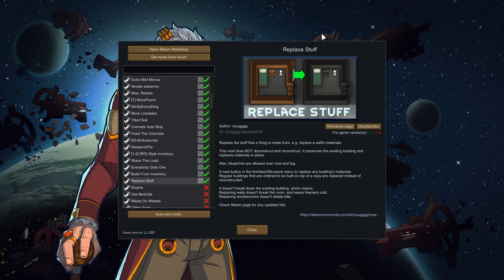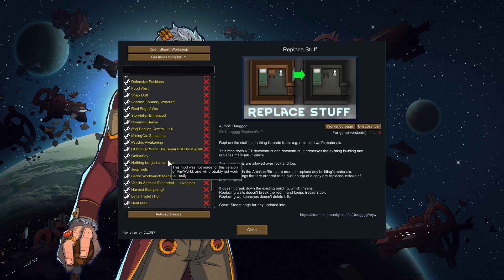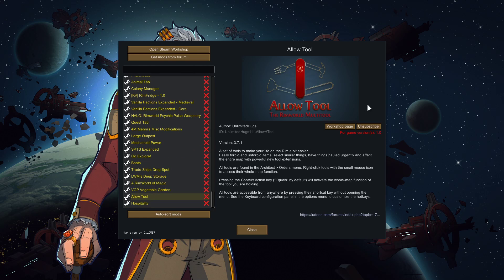All Quality of Life mods, and this is the big one — one of the big ones I wanted, so that I could just easily replace things without having to first deconstruct and then place the blueprint. I would say the number one thing I want, though, that I haven't shown is the Allow Tool.